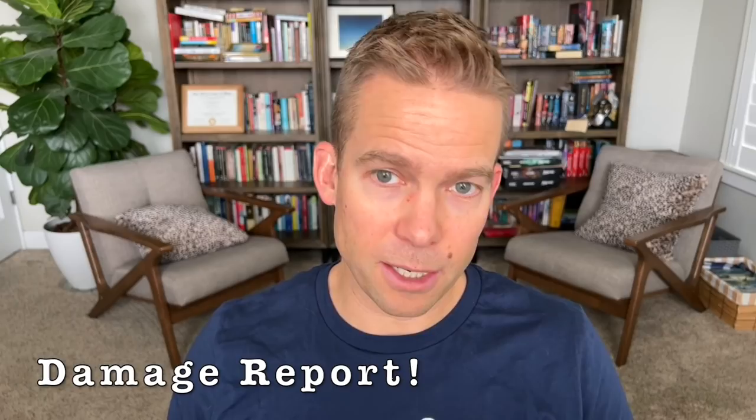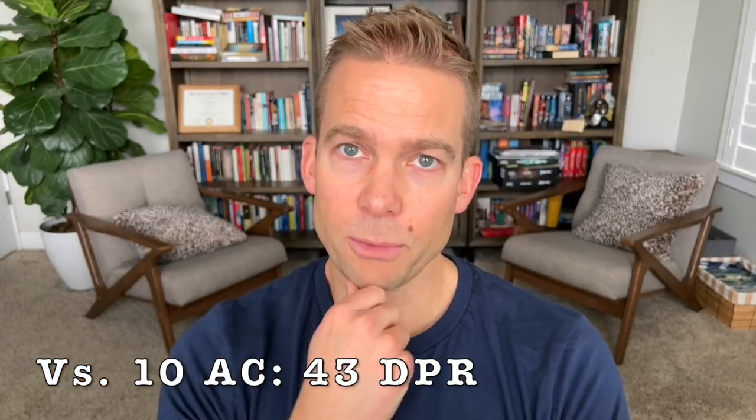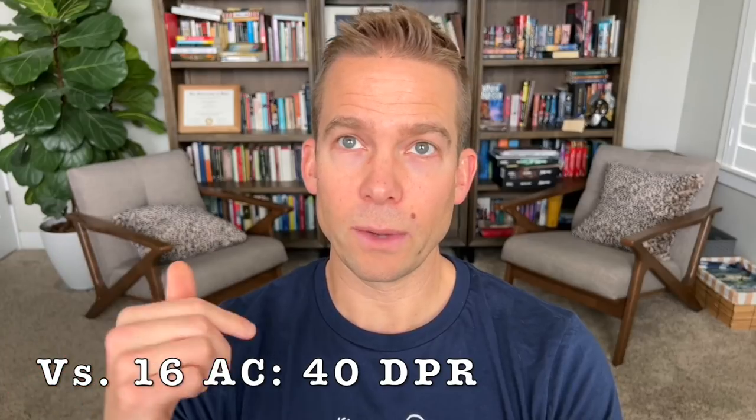Damage report at level nine: we've got a bump to Dexterity, Extra Attack, a bump to Psionic Strike, and now advantage on attacks assuming enemies fail their save against Faerie Fire — consider Silvery Barbs in case an important enemy makes their save. We're not using Hunter's Mark anymore since Faerie Fire also requires concentration and is better for us and the whole team. Against AC 10 we average 43 DPR; against AC 16, 40 DPR. A nice bump, plus our entire party benefits from Faerie Fire.